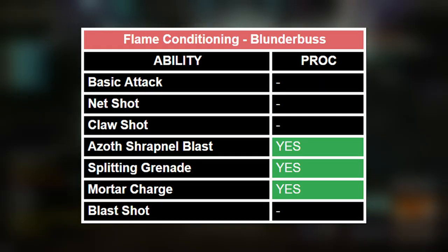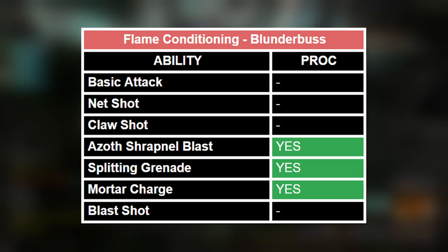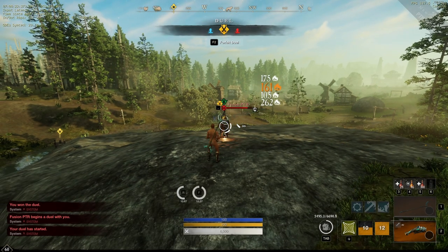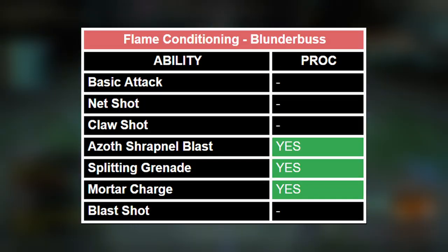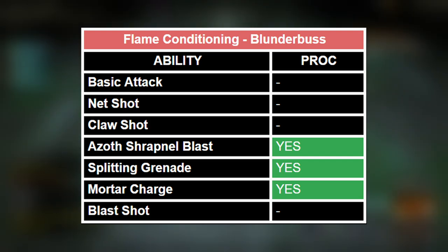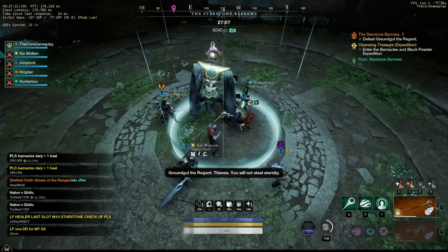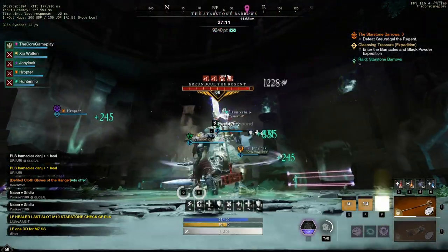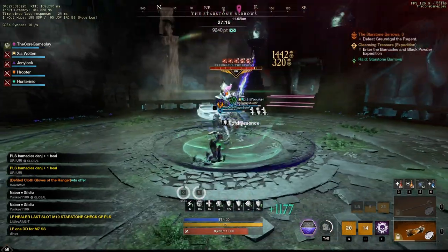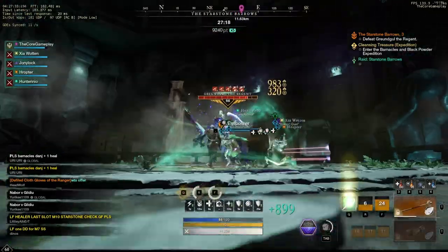Flame conditioning will also proc on all of the blunderbuss abilities that have fire damage, like Ace of Shrapnel, Splitting Grenades, and even Mortar Charge. So flame conditioning works on all of the blunderbuss abilities as well, making it an even better perk in wars and OPRs where you'll be hit by blunderbusses. The flame conditioning perk is best-in-slot if the meta shifts towards blunderbusses and firestorms.